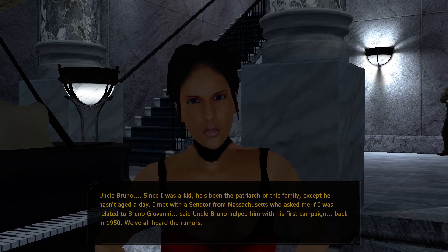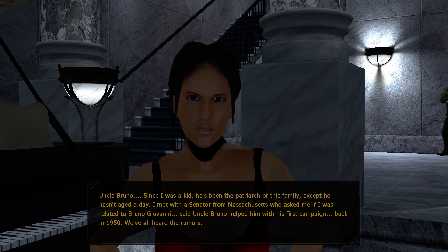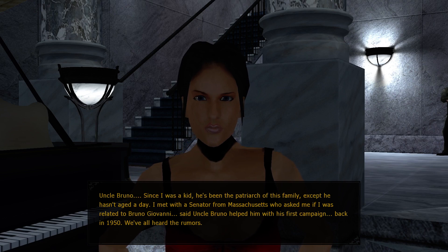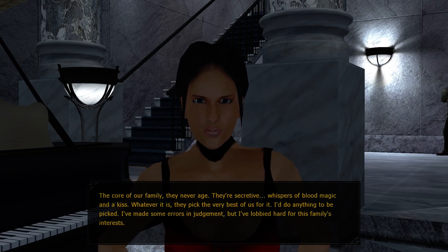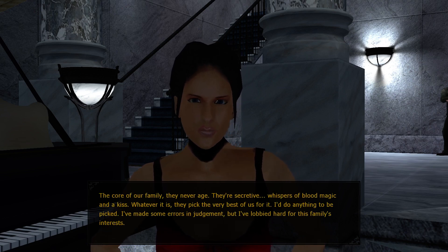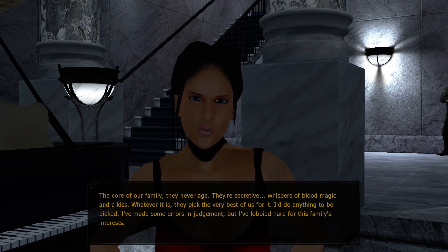They gather us up here to decide who's the best and brightest of this generation. The lucky few are given the real power in this family. Tell me more about the real power in the family. Uncle Bruno. Since I was a kid, he's been the patriarch of this family, except he hasn't aged a day. I met with a senator from Massachusetts who asked if I was related to Bruno Giovanni. Said Uncle Bruno helped him with his first campaign back in 1950.